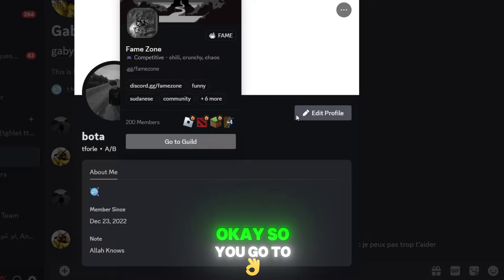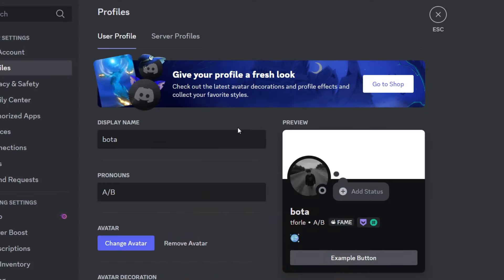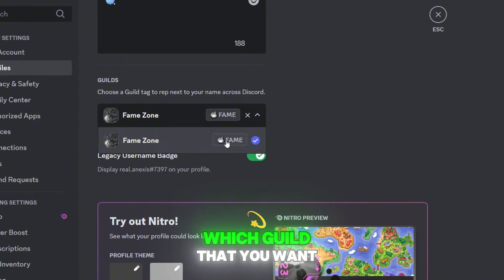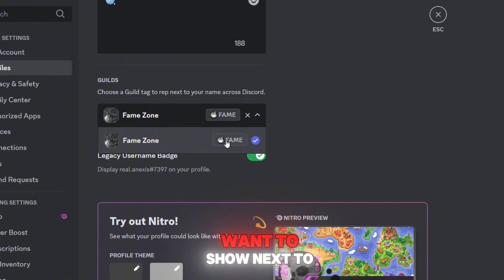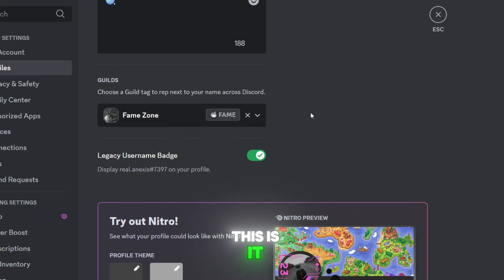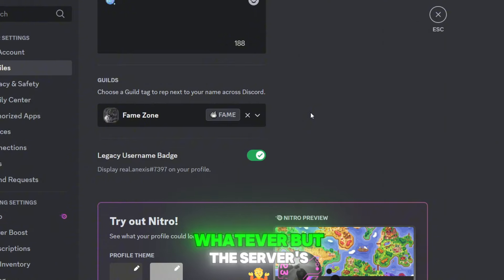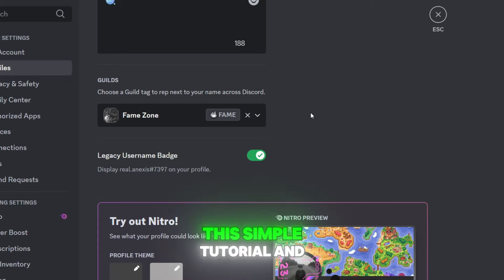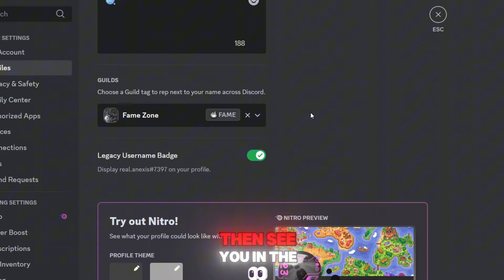If you want to manage or disable it, go to Edit Profile and you'll find the guilds section there. You can choose which guild you want to rep — which guild tag you want to show next to your name across Discord. The server link is down below. I hope you liked this tutorial and I'll see you in the next one, goodbye!